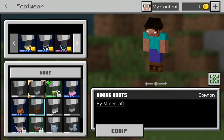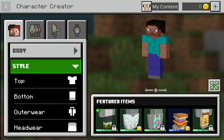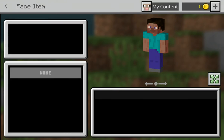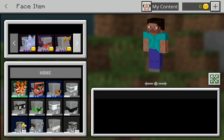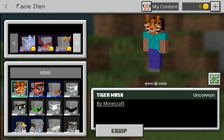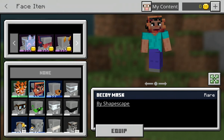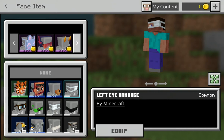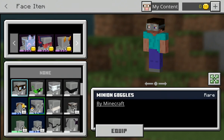And in the footwear, this is the doggy slippers, hiking boots, and axolotl slippers. And in the face items: this is a tiger mask, decoy mask, doggy snout, left eye bandage, creeper mask, and minion goggles.